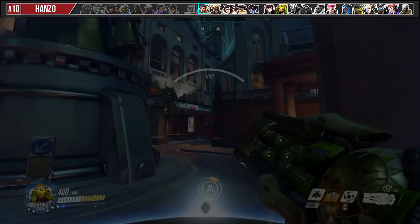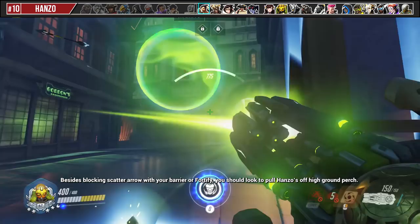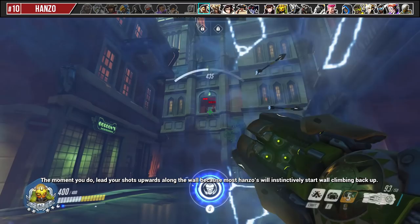Besides blocking Scatter Arrow with your barrier or Fortify, you should look to pull Hanzos off of their high ground perch. The moment you do, lead your shots upwards as soon as they react, because most Hanzos will instinctively start climbing back up.